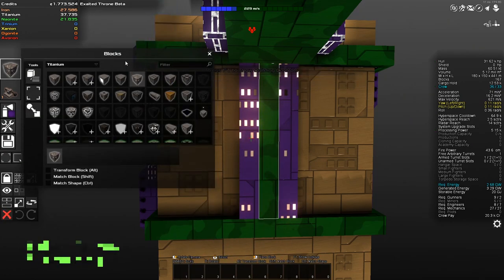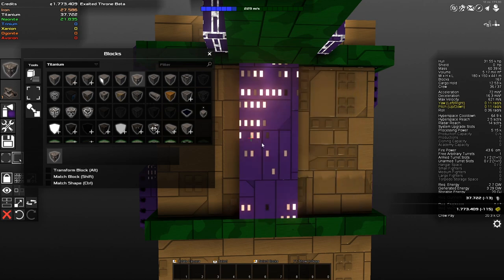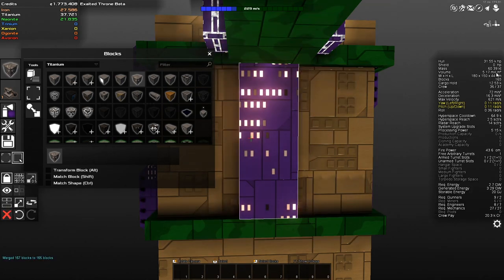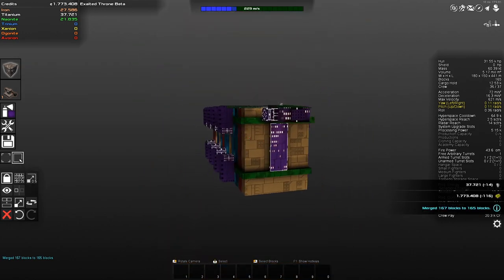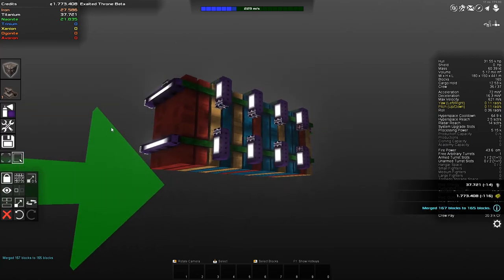I'm going to come in here and select the titanium crew quarters. Can all of these become crew quarters? If I select all of these with the rectangle select and then merge them together, this should now give me 37 crew quarters. Beautiful. Housing tower at the front, just to connect the two sections together.